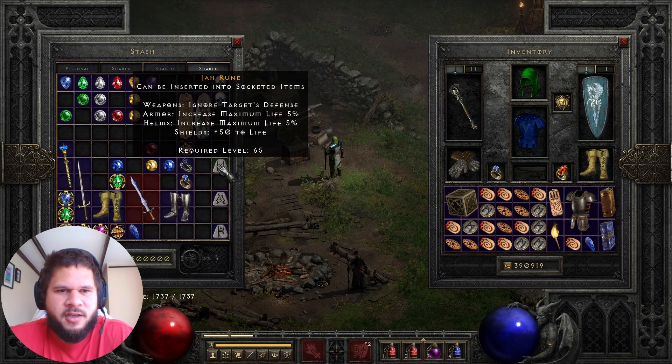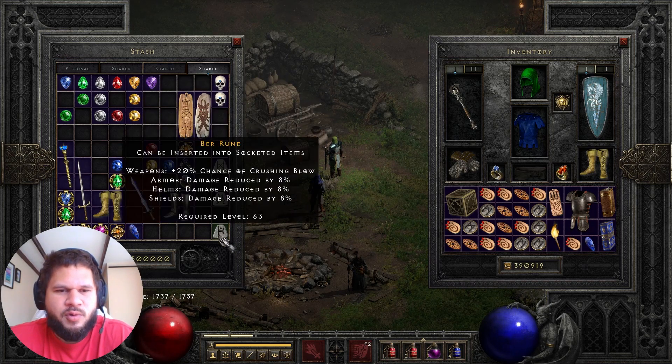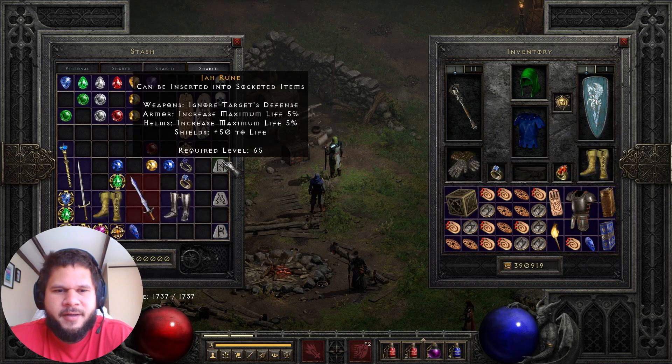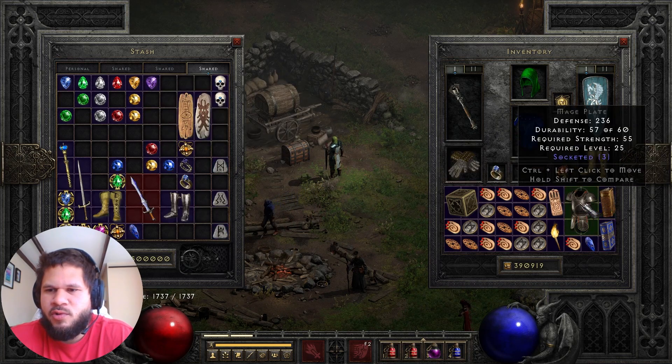We have got our Jah Rune, we've got our Ith and the very important Ber Rune. Jah, Ith, Ber — we are going to roll this Enigma.